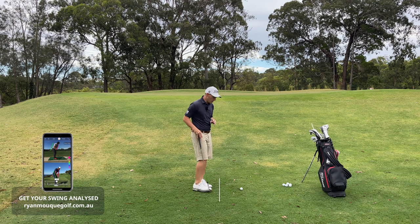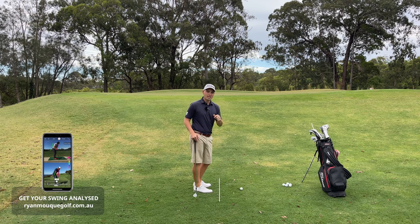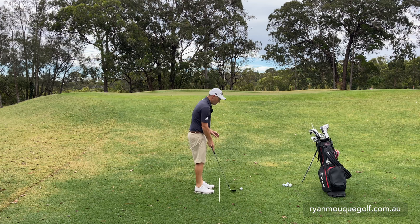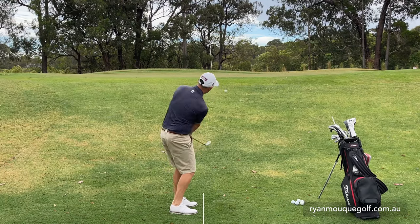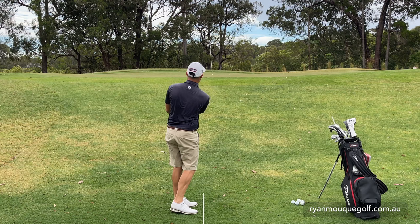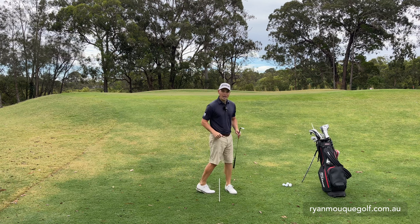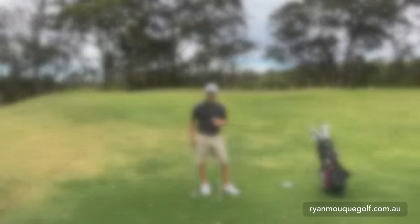Now if I go for a medium shot, I'm looking to change my landing point and maybe just fly it just past the fringe and let it release maybe 10 to 15 feet. I'm going to play this with a square face on my 60-degree wedge, ball in the middle, and I'm hoping this comes out no higher than flag-high, landing it just on and letting it release. You can see there that was a nice medium trajectory shot and it released pretty much all the way to the hole — so that one's actually closer than the high shot.